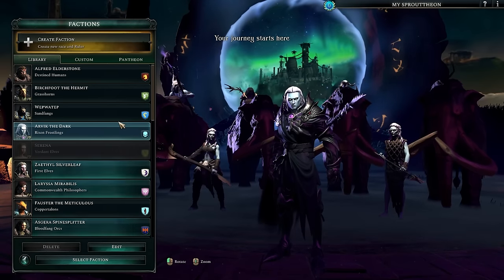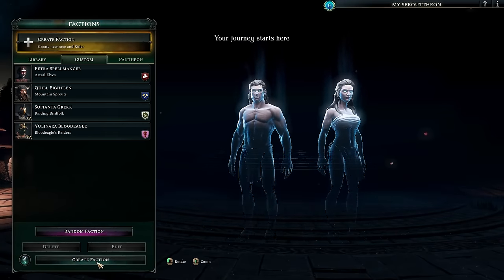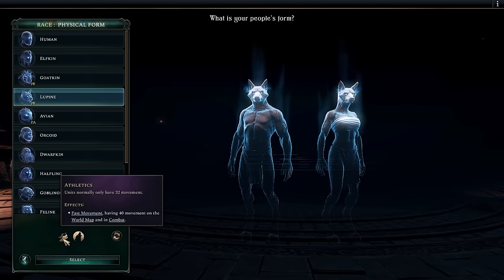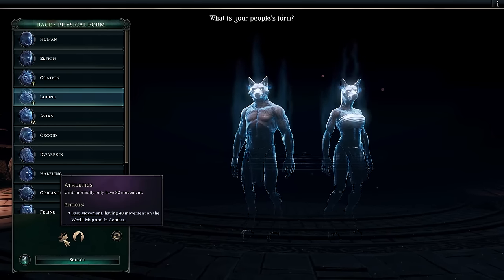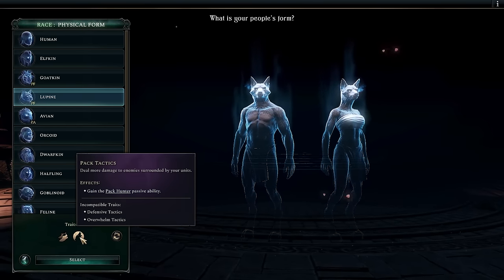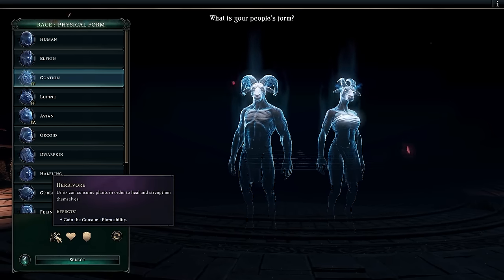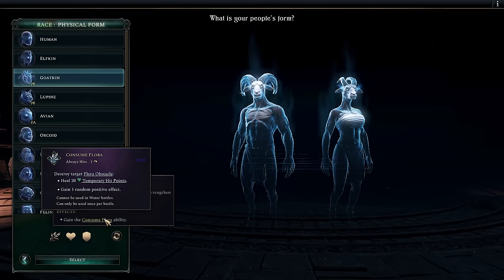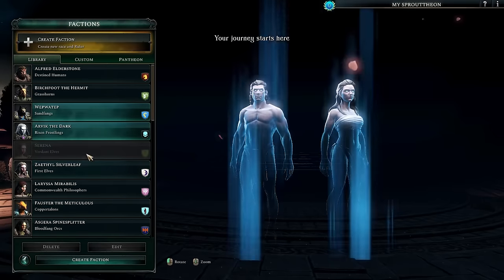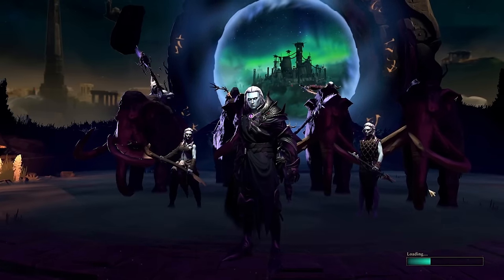We could also quickly look at the Lupine faction — these are default traits for Lupine. They've got Athletic, which dramatically increases unit movement, and Pack Tactics, which deals more damage to enemies surrounded by your units. We've also got the Goatkin, who have Herbivore — they can consume plants to heal themselves using the Consumed Flora ability. But we're going to play as Arvik the Dark's Risen Frostlings.